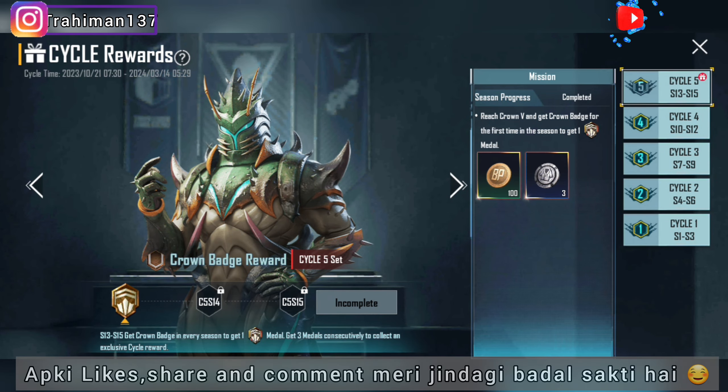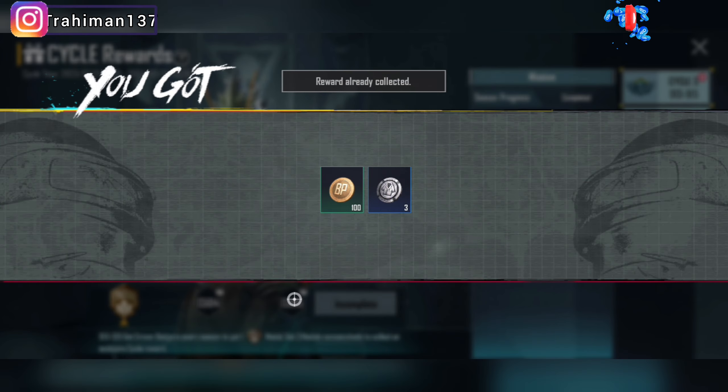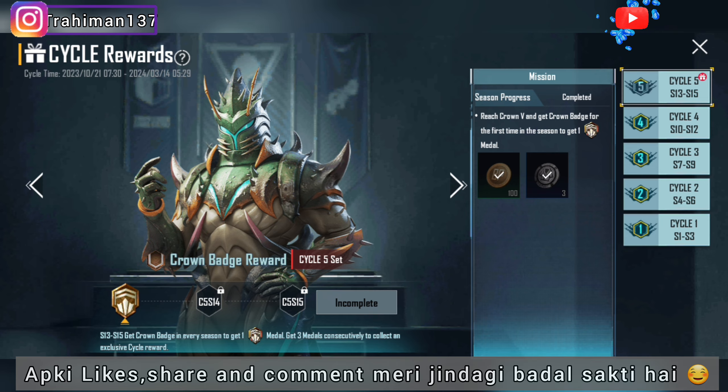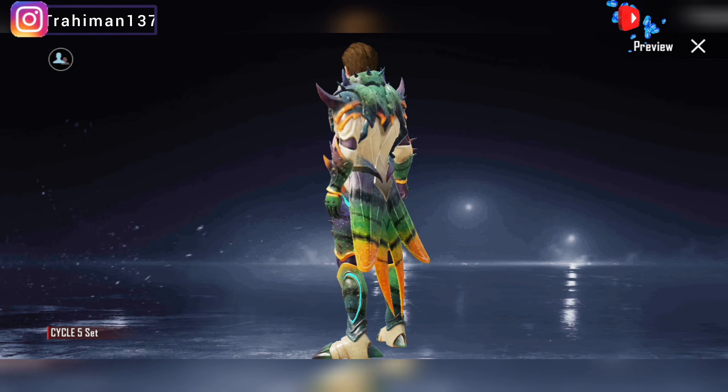If you reach Crown, you will get rewards including cycle rewards. In cycle rewards you will get badges — in total you collect three badges this season. If you reach Crown you get badges, and in the next season you get more badges, then you get crown rewards.